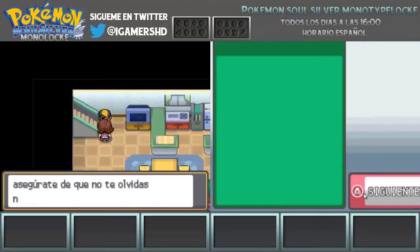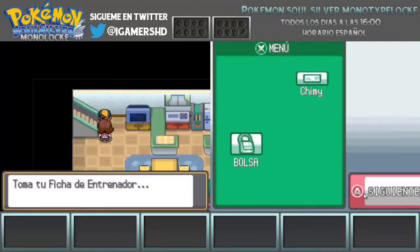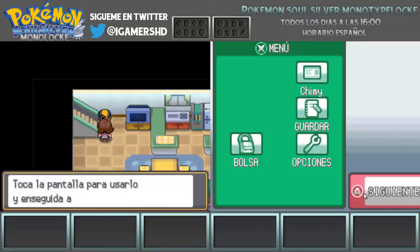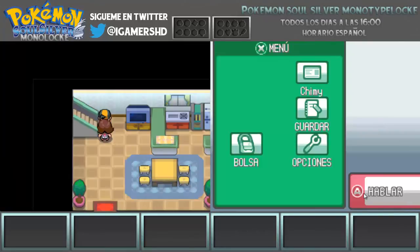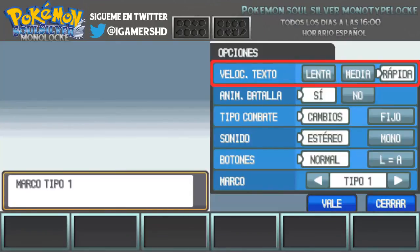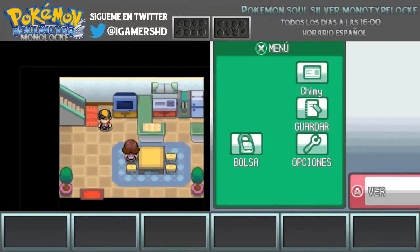Antes de que te vayas, asegúrate que no te olvides nada. Mete todo lo que te haga falta en la bolsa. Toma tu ficha de entrenador. En este cuaderno podrás guardar tus progresos. Es algo muy práctico. Toca la pantalla para usarlo y enseguida aprenderás cómo funciona. Velocidad del texto rápida. Perfecto.